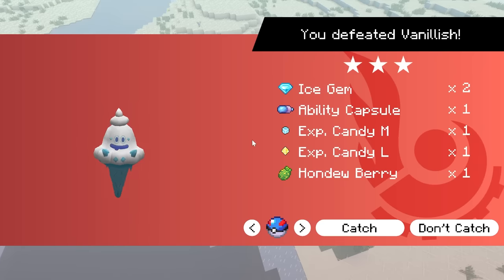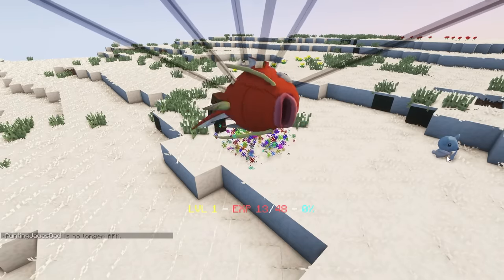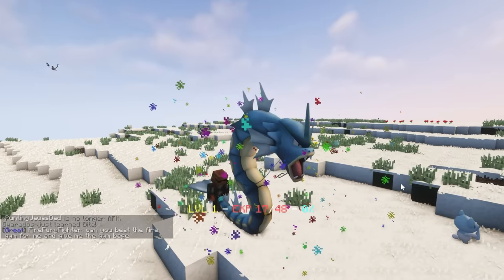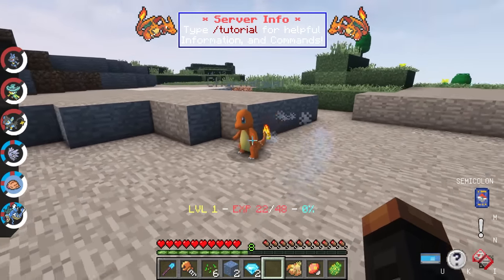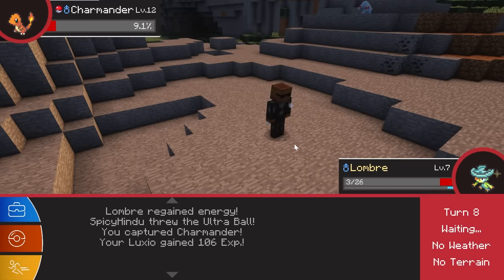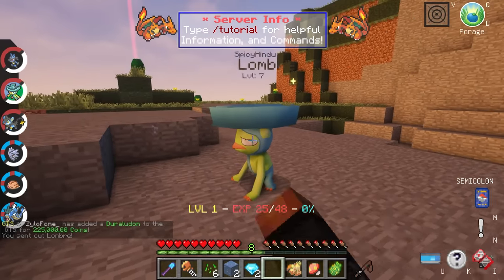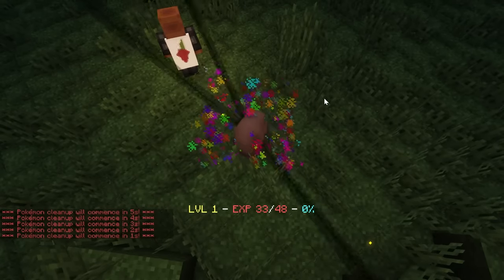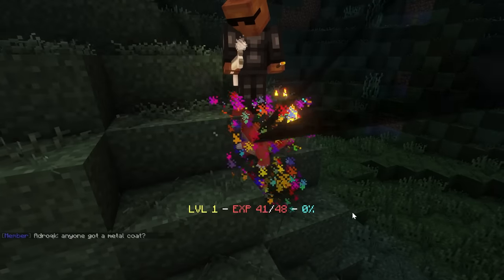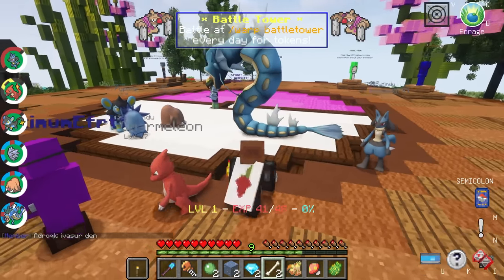I got a Swinub and a Magikarp, which I think are great additions to the team. I also beat my first raid den and gave the large candy to Magikarp, and as he flopped around he magically transformed into a beautiful Gyarados. Later I ventured into the extreme hills and found a Charmander, caught him, and put him on the team — replacing Lombre. I continued training and evolved Swinub into Piloswine and Charmander into Charmeleon. My team is really diverse and I think I'll be sticking with these guys for the rest of the video.